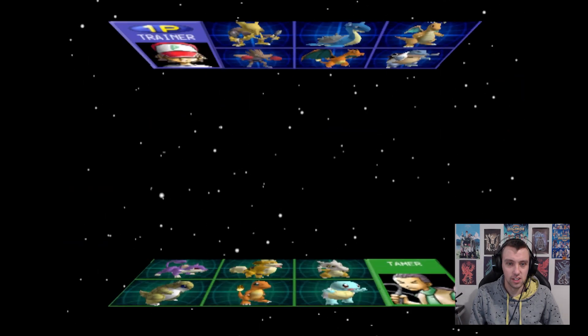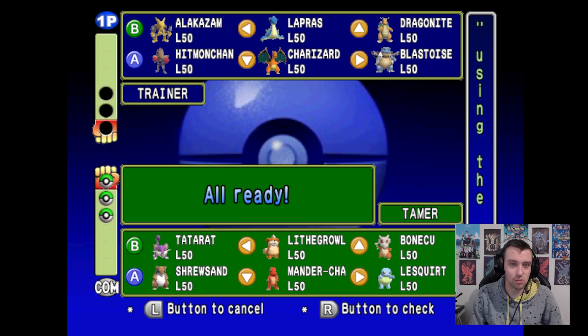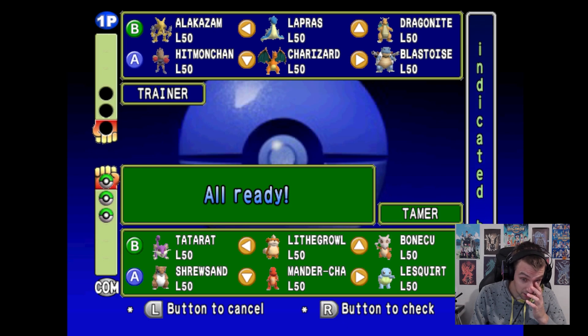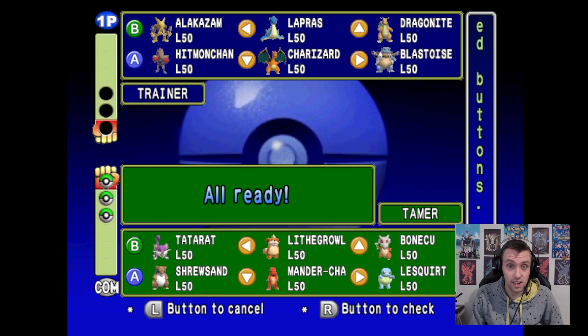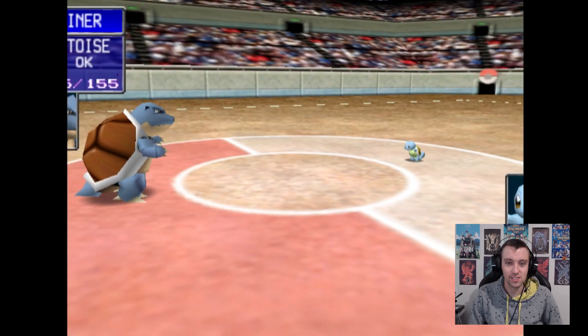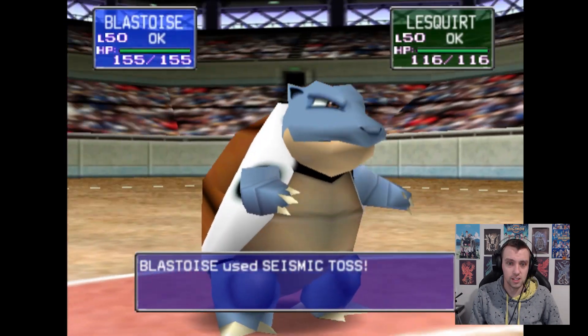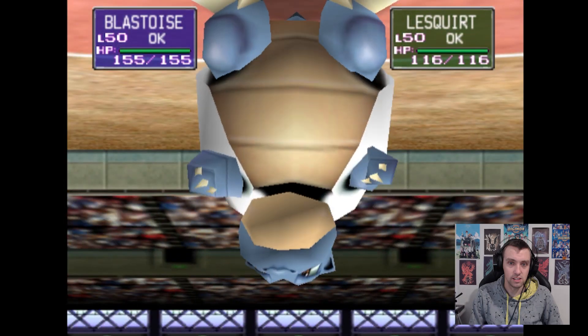He's got a Whip. Growlithe - nicknamed Lithgrowl. Boneku, Liskwirt, Shrewsand, Mandachar, Tatarat - actually that sounds pretty cool. Let's use a Water Pokemon and Dragonite. We haven't used Blastoise yet - the ultimate matchup! Let's try a Seismic Toss - see what happens. That took nearly half his health off. That's good. Squirtle used Dig - if I've got anything that lasts two turns that'd be smart to use now. We'll use Withdraw to get our defense up.